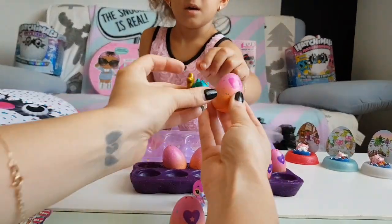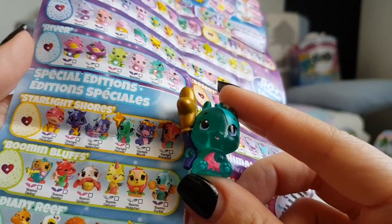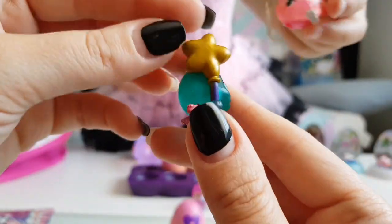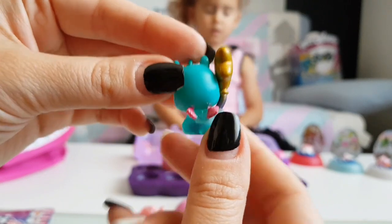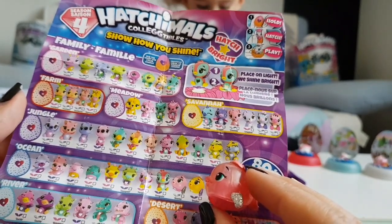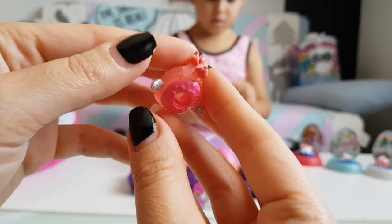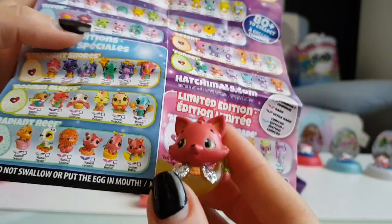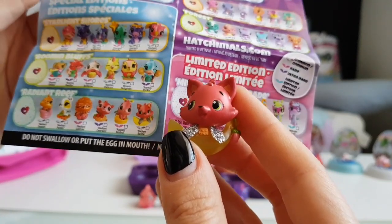Wow, look at this one! We have Dragold from the savannah and he is rare. Next, look at this one — we have Starlight Hamster from Starlight Shores and he is also rare. Look at his balloon! Next we have Blolo, and he is a common from the ocean.